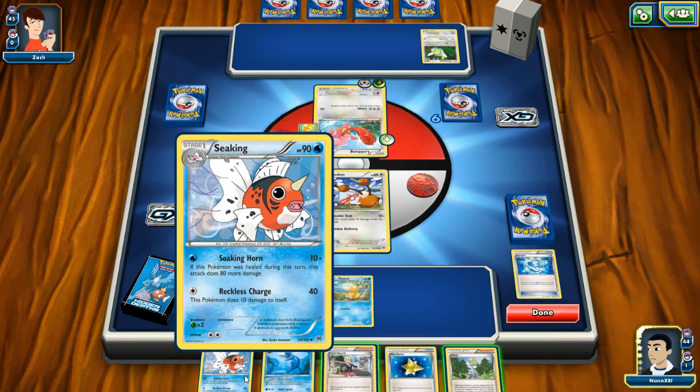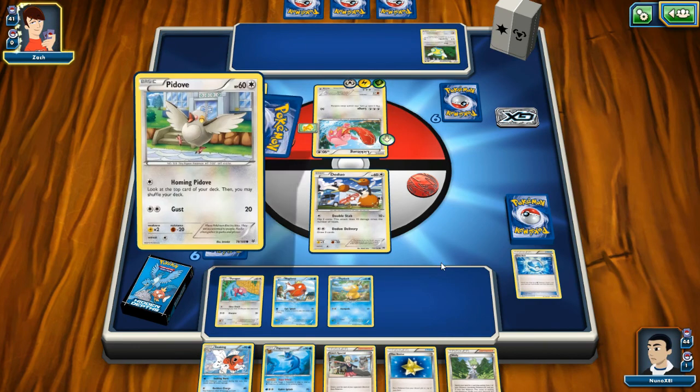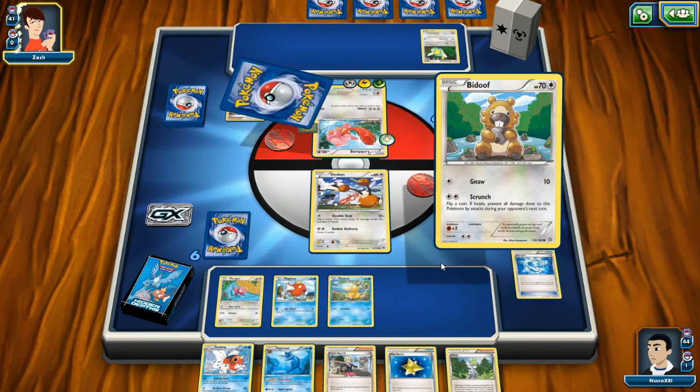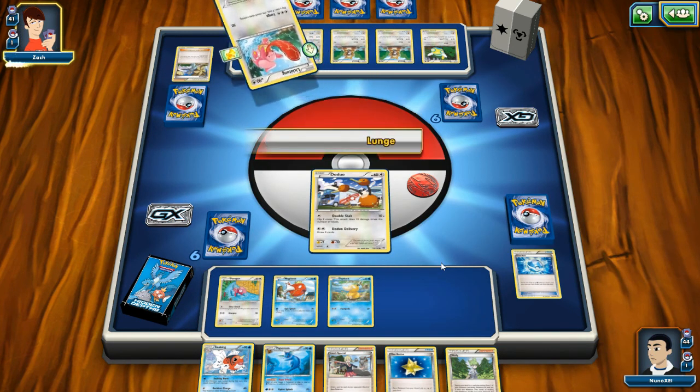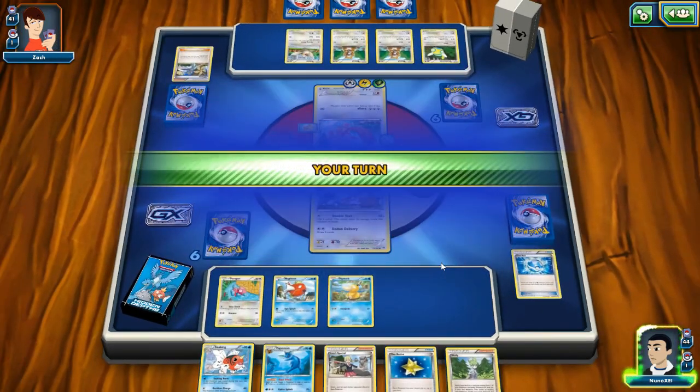Okay, so that was my big flop right there. Let's just move this forward. Searching for three Pokemon — it's in the hand. I like what it did there — that allows me to draw a lot of cards.